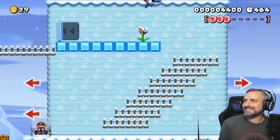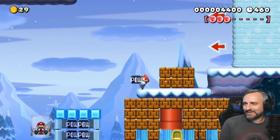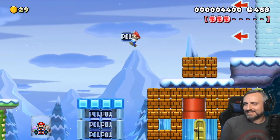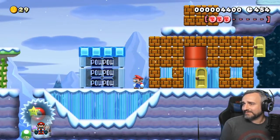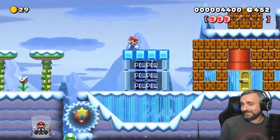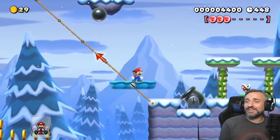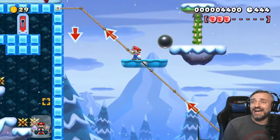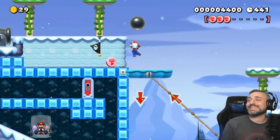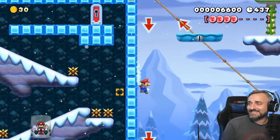Watch out for the ice. We still got our POW block here, let's see. Oh, that did nothing — noted. There's so much in this spot. I'm literally in awe of this level — this level is so great. Let's head on down, let's see.